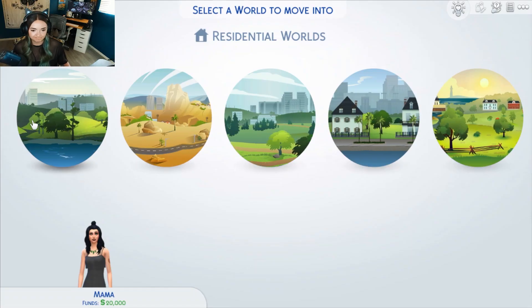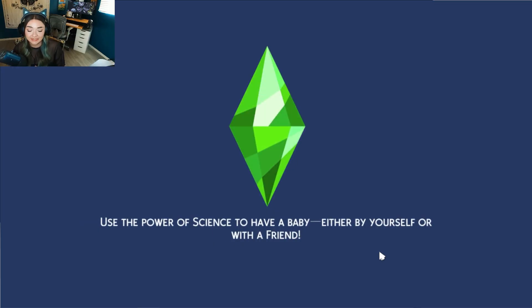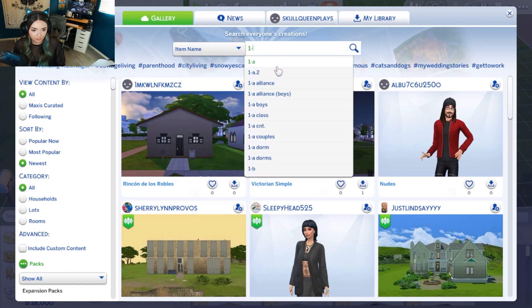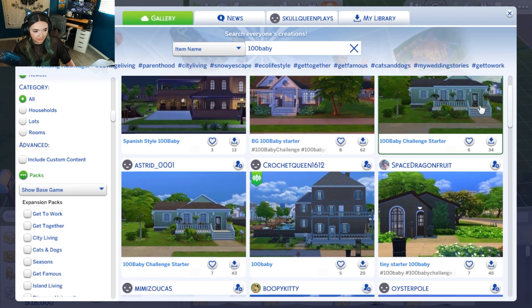Where should she live? Maybe Newcrest — we'll do one of these smaller lots, maybe this one for 2,000. We have 18,000 simoleons left and we need a whole house. I think I'm just going to go into the gallery and download something. I know there have to be some 100 baby homes out there. I'm just going to type '100 baby' and see what comes up. I also don't have any of the expansions except for the Go to Work one and I think the magic kit. So we're going to have to work with what we have.